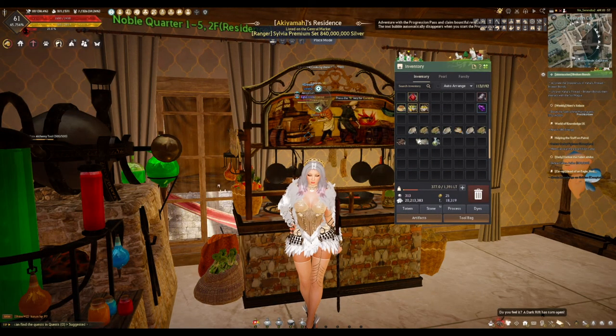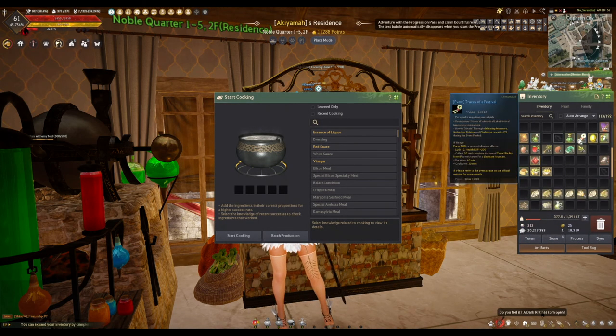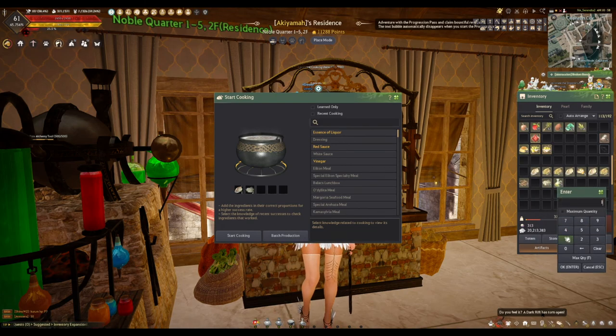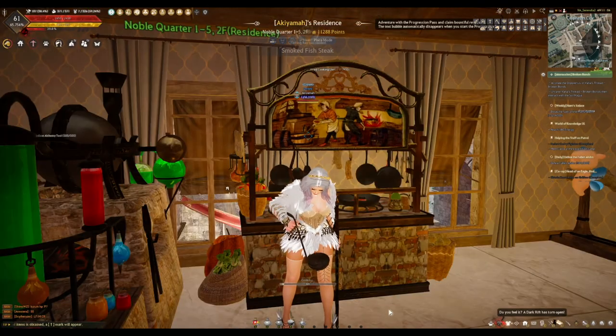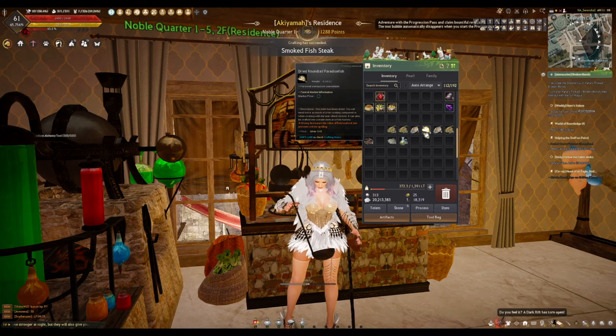Now that I've run out of one kind of fish, I can put the second kind into the cooking pot. The next one is dried smelt — I have 11 of it. One dried fish, two salt, one olive oil, batch production for all 11. Now I'll just use the rest of my fish and make all the Smoked Fish Steaks I can.